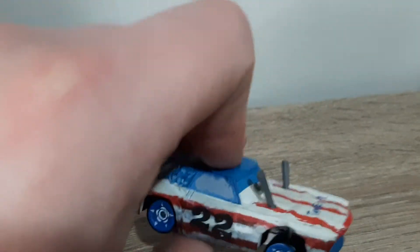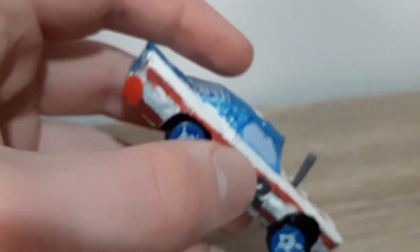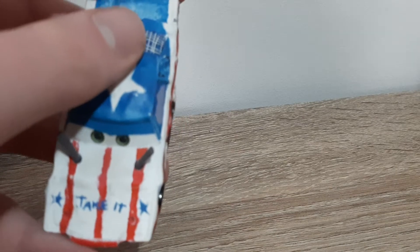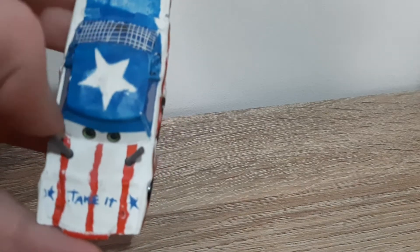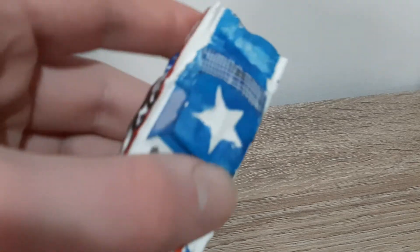She's got a red and white stripe design along the sides and she's all bashed in. Number 22 is sloppily spray painted on, and in blue letters we've got 'stars' and 'take it' written on the hood. We've got the exhaust here, the green eyes, and a star on the hood.